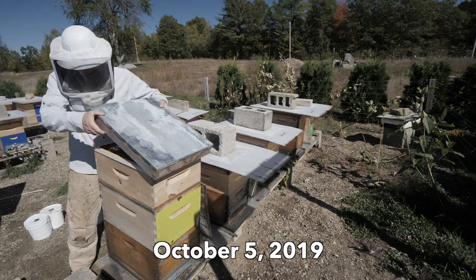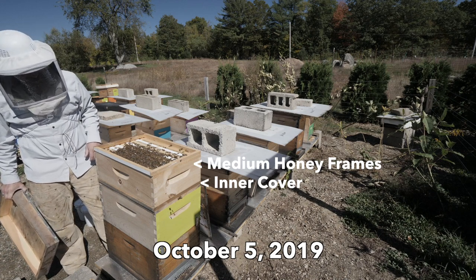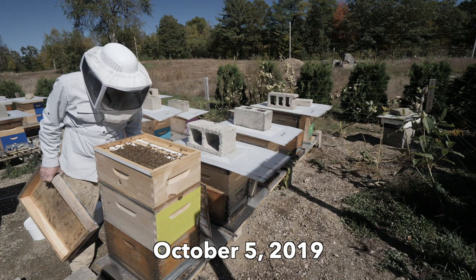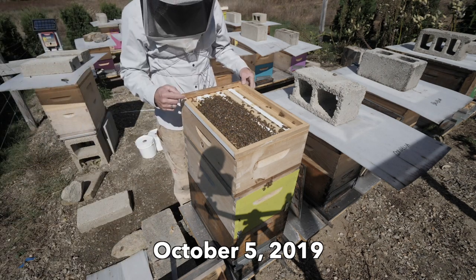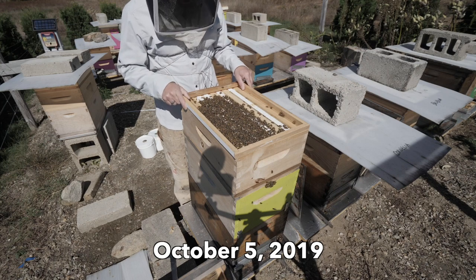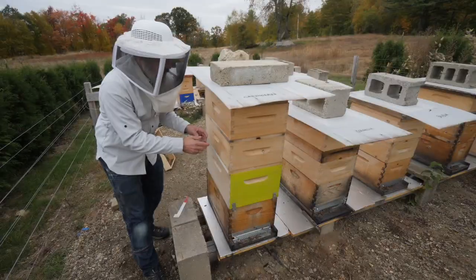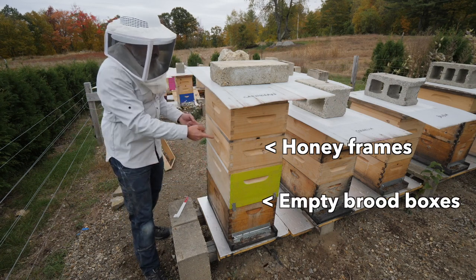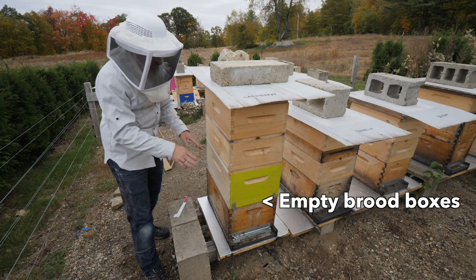One thing about the Carniolan hive is I had put all their honey up top for them to rob out, and they're all up there — it's like they're clustered up there. I don't want them clustered up there. I want them to be down with the rest of their sisters. So I need to get them down below and feed them straight up into these boxes. So I decided to just shake these bees that were up here down into the hive. I removed the inner cover, removed the super, and shook all the bees I could down there.